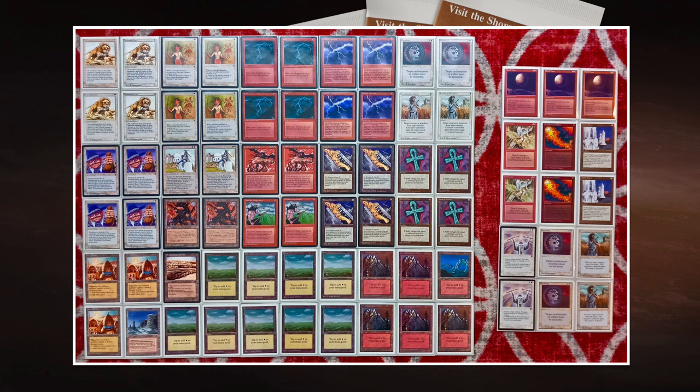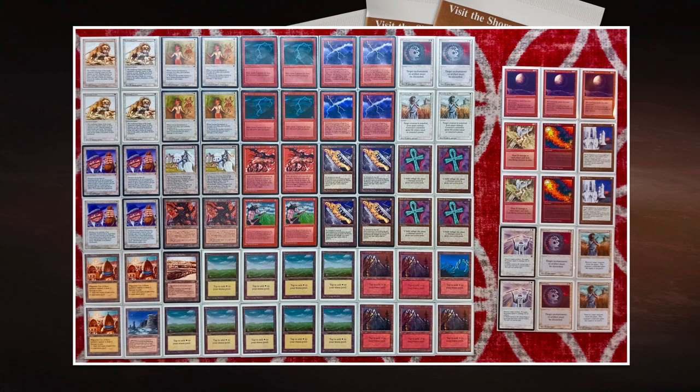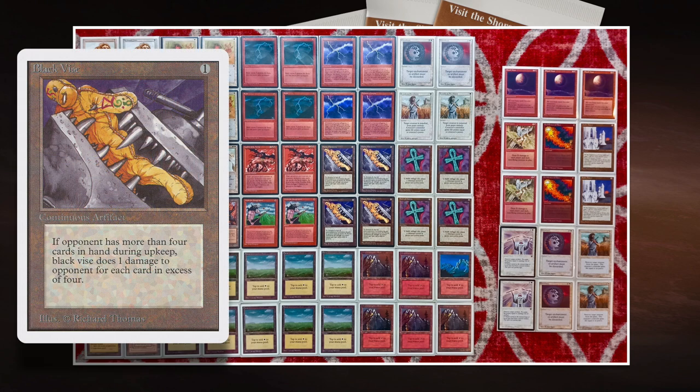He has this engine going, and the Land Tax Land's Edge strategy is probably just to finish the opponent off. Because he's playing with four Lightning Bolts, four Chain Lightnings, four Black Vices, and four Ankh of Mishra — so he's got a lot of ways to play very aggressively and deal a lot of damage. His creature base is also very aggressive: four Savannah Lions, four Javelineers, two White Knights, and two Mishra's Factories. If you're Joe, you just want this game to be done very quickly. You deal a lot of early damage with your Bolts and Vices, then finish it off with your Land Tax Land's Edge strategy.